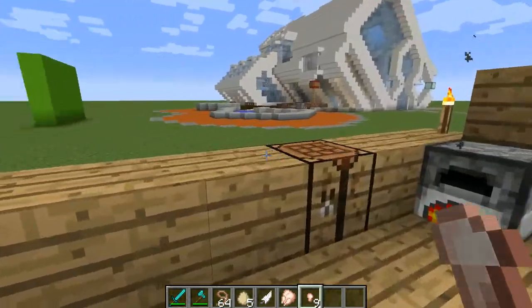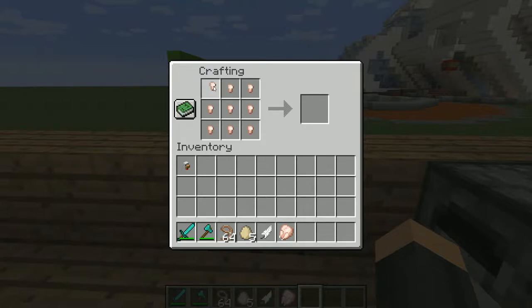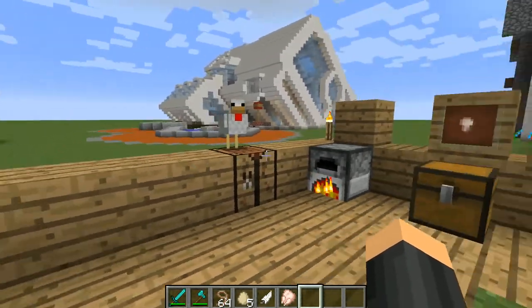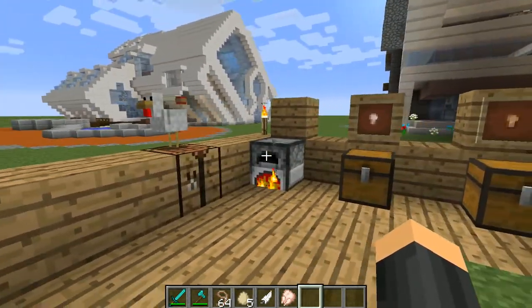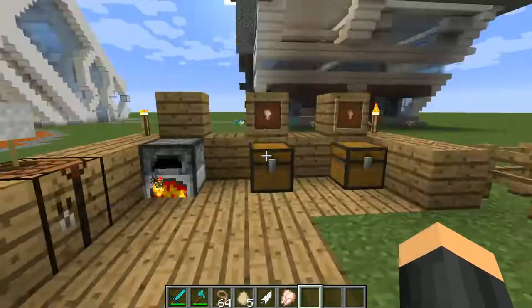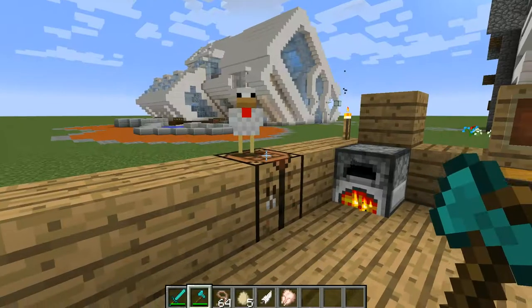But this time I'm going to put all nine into the crafting table — one, two, three, four, five, six, seven, eight, nine — and out comes a chicken. Simple as that, we've just made a chicken from chicken nuggets. We've not lost anything here.